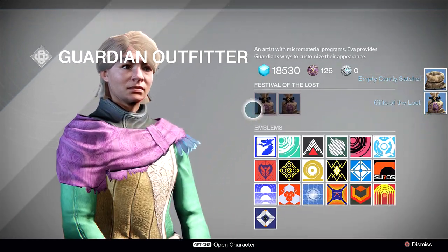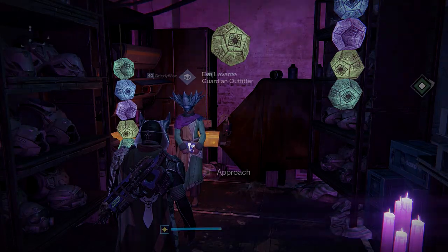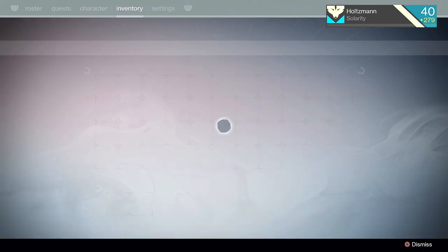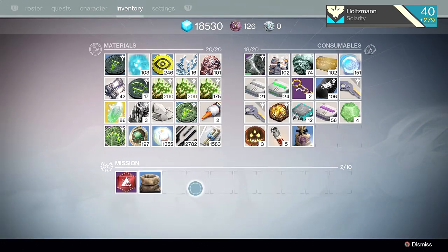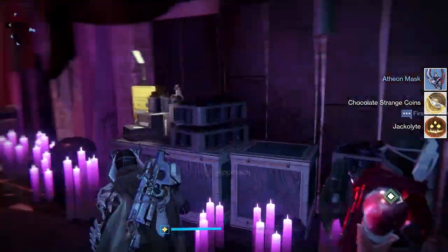Right now you have two different methods of acquiring masks. One requires you to use silver to buy packages from Tess Everest. The only reason to do this is to get a special mask that can only be obtained from those legendary packages. The rewards from those packages are random, so you could very well spend $20 or more and get the exact same mask for every package.